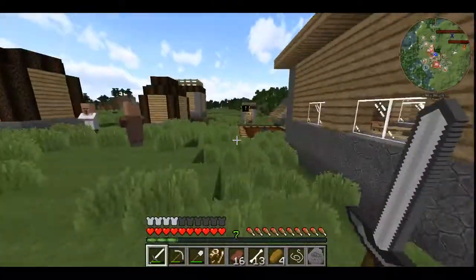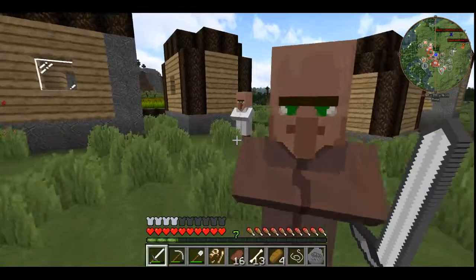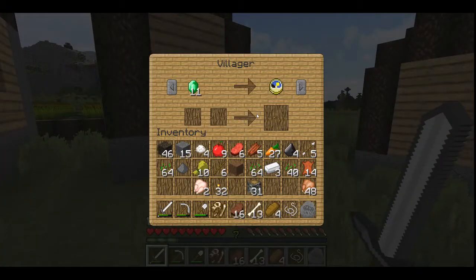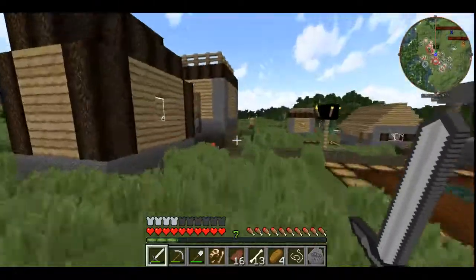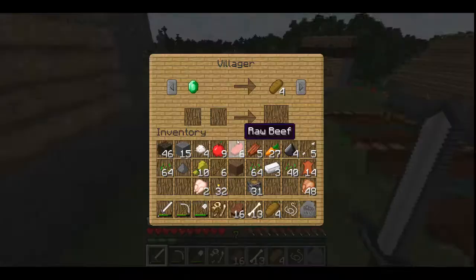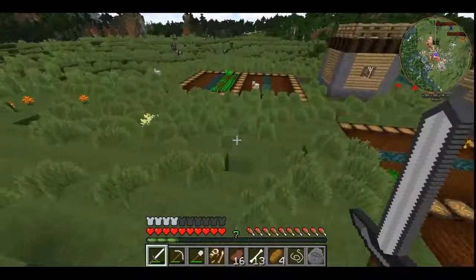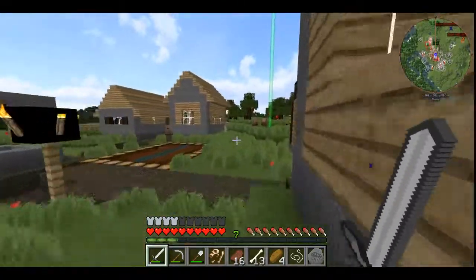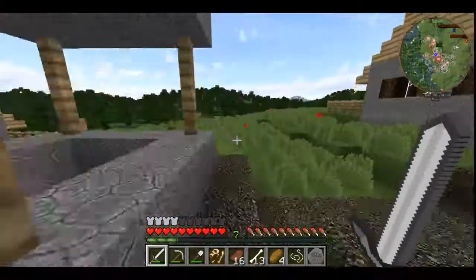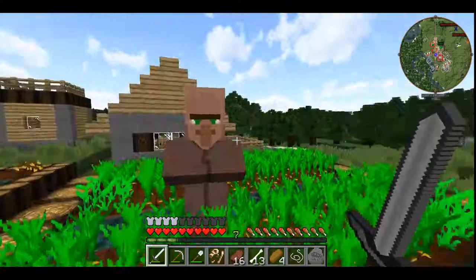Is there any more wheat around here? What do you want? Gravel and that for some flint. Eleven emeralds. What about you, my friend? What do you want? An emerald for four pieces of bread? That's okay. What about you, my good friend? You're the wool person.